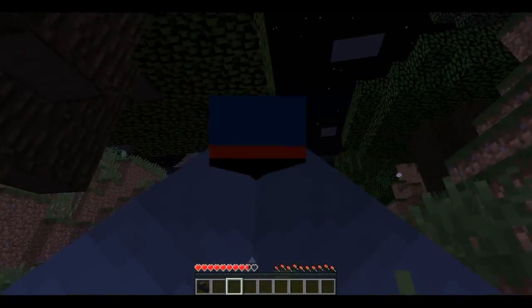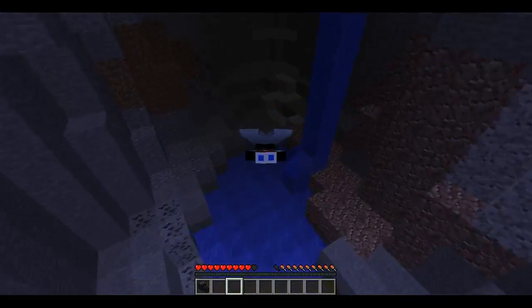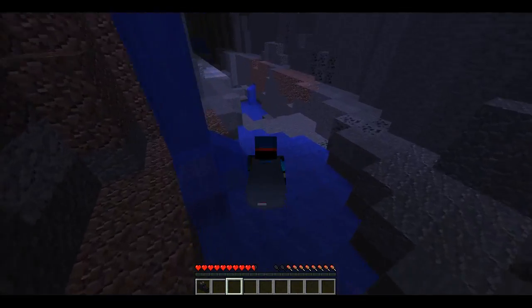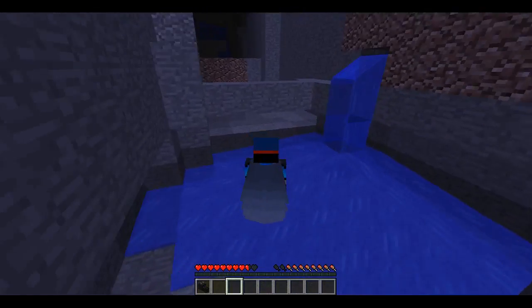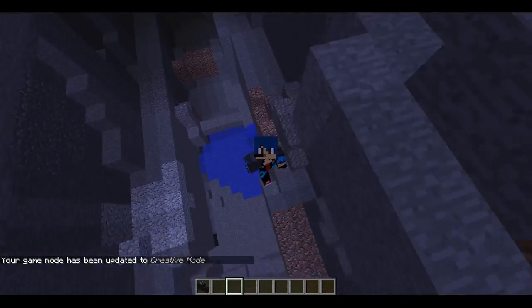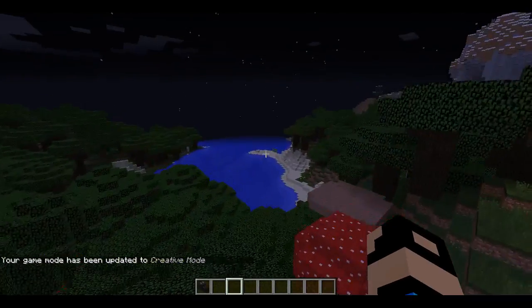Oh my god, we can actually fly! It's actually a thing we can glide with. I popped in there - this is awesome! So if we go back to gamemode 1, we're going to fly up as far as we can and then just glide our way back down. That's a nice feature to the game.